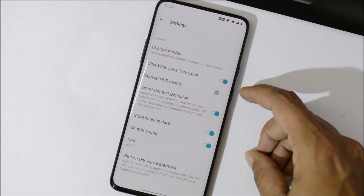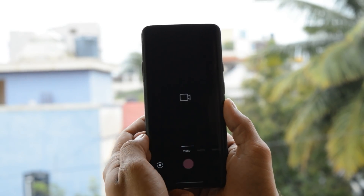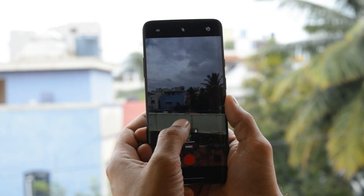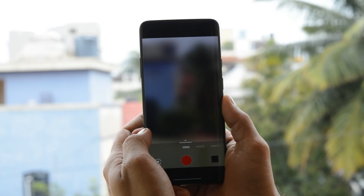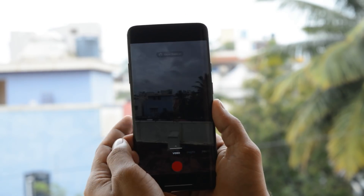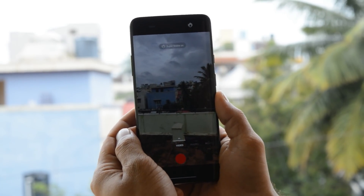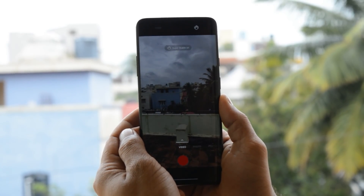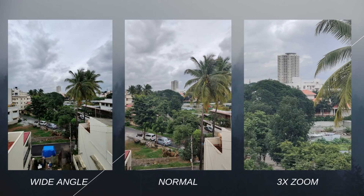Video mode now supports wide-angle and 3x zoom video recording. OnePlus also added Super Steady mode for video recording, which is limited to 1080p. Here are a few photo samples after updating to Android Q Open Beta 1.